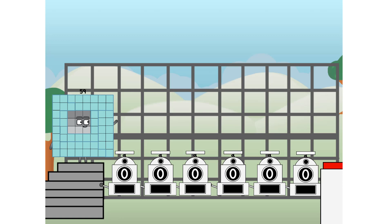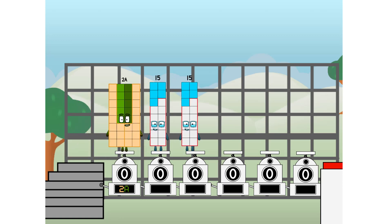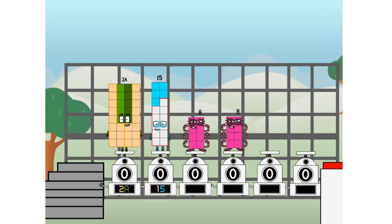First, I split in two: twenty, and fifteen, and eight, and four, and two, and one, and one more to press the big red button. Then you choose who's going up: one of me, and none of me, and one of me, and one of me, and none of me, and one of me. And fire!